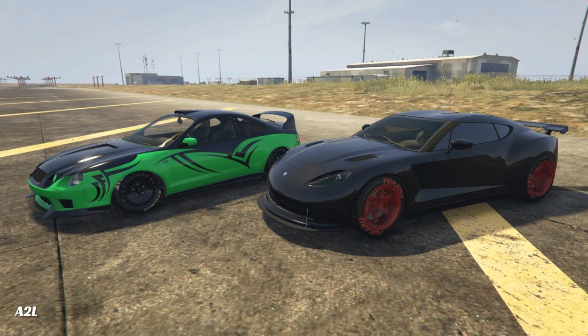What's up everybody, welcome back — it's Addicted to Life with some more GTA 5 drag racing. Today we are using the Calico from the Ellis Tuners DLC that has just dropped, and my friend Big Lebowski has helped me out with these drag races. He is driving the black and red Pariah.